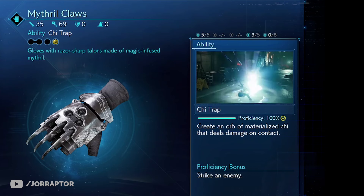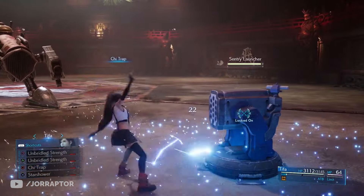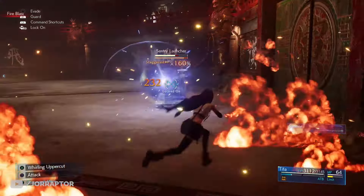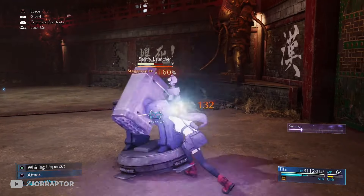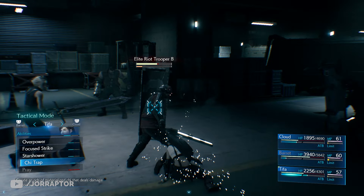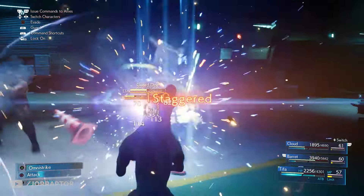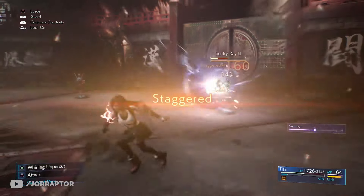The Mythril Claws at the end of chapter 13 give you the Cheat Trap ability, which you can't miss. It's very smart to use on enemies that don't move much — even enemies with shields will take a ton of damage over time if they stand in the trap. So it's a go-to ability for slow or non-moving enemies.